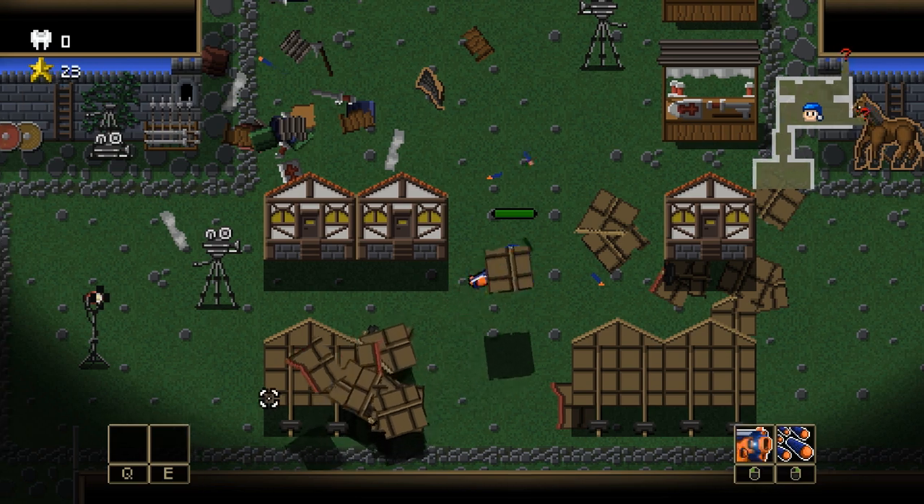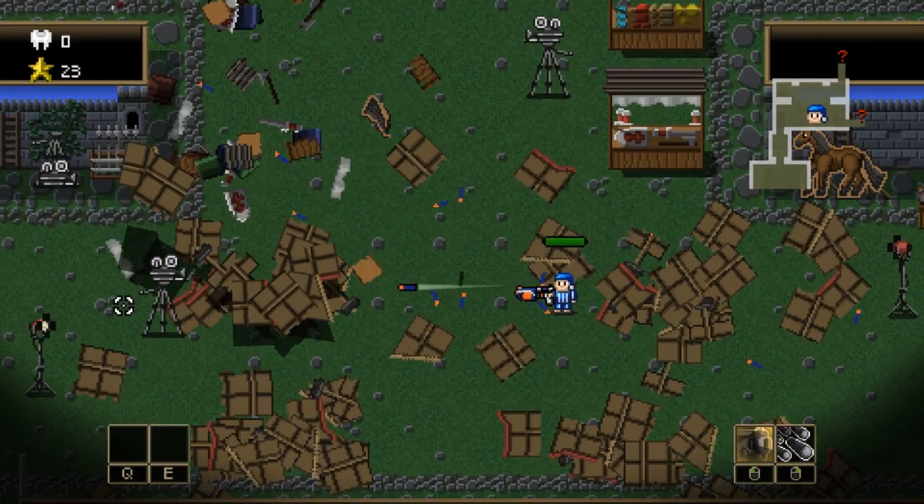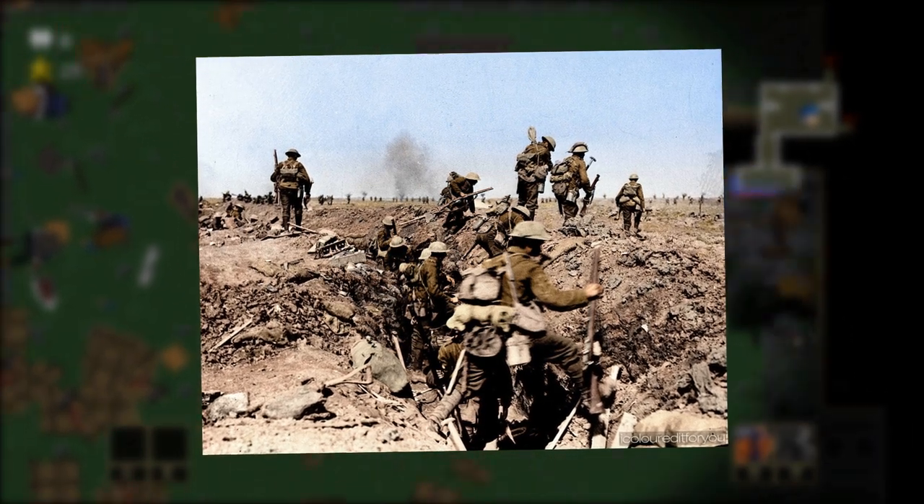We also reused some fake horses from our western room and placed them in the medieval room. And to make it feel more like a movie studio, we of course added some cameras and spotlights. The second room that we added is a room with a battlefield theme.